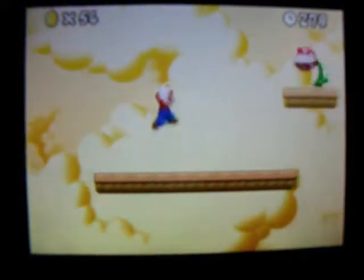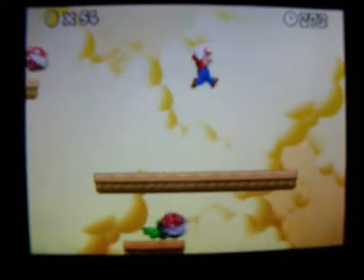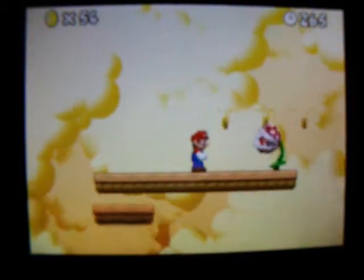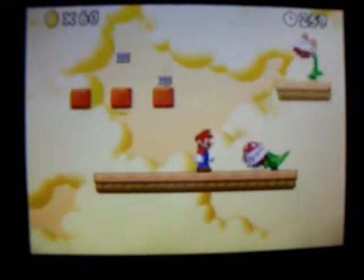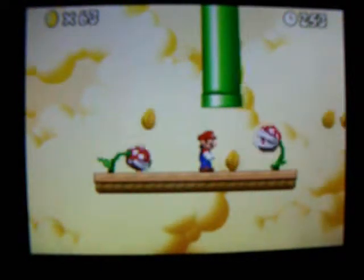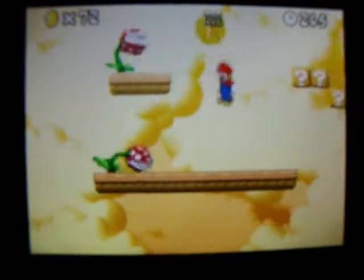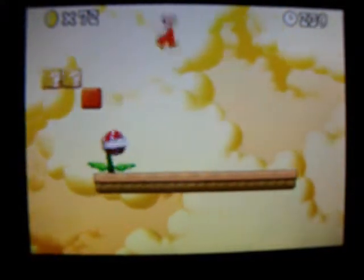That was a fire flower. Deep flying piranha plant - this is why you're gonna need it. Eventually they start getting onto your platform. And there he is. None of those are fire claws. Eventually they get carried off by those.